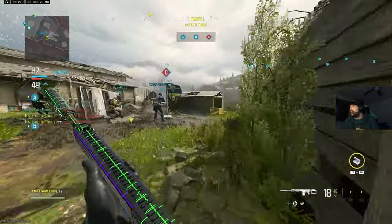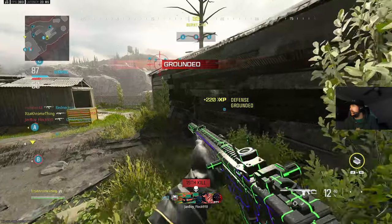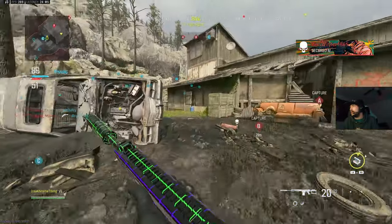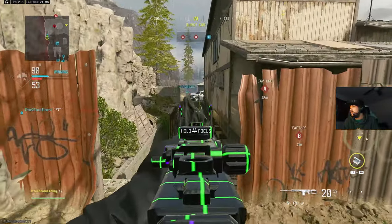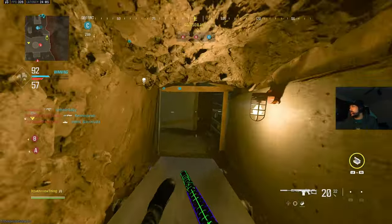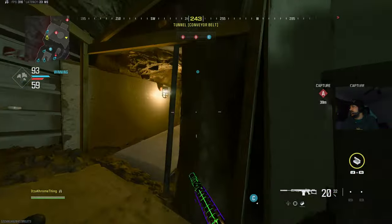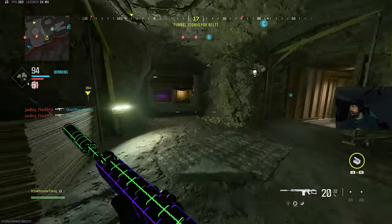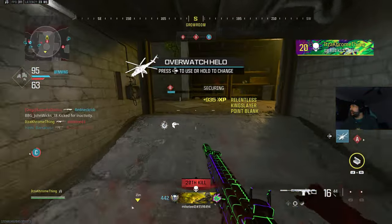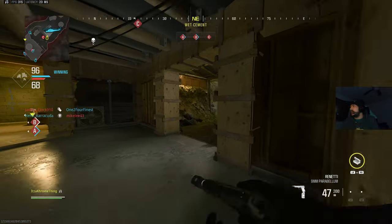I'm just nervous about getting up close to somebody with this damn weapon — it's terrible. He's gonna take his damn time. I don't have tac sprint for some reason. These guys have the overhead advantage. I can't get B without my team pushing up, unfortunately. They just can't.